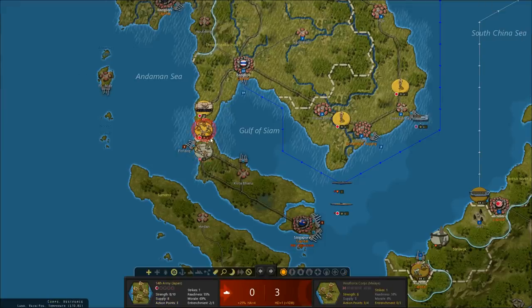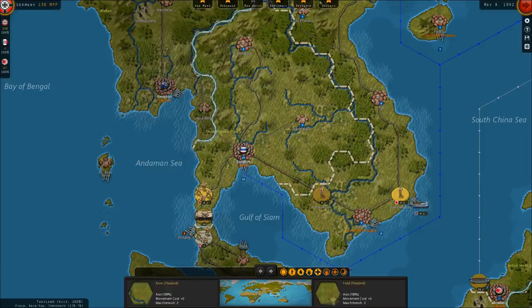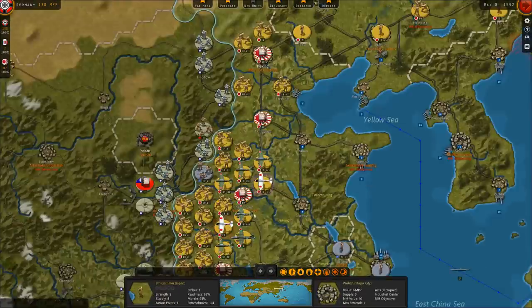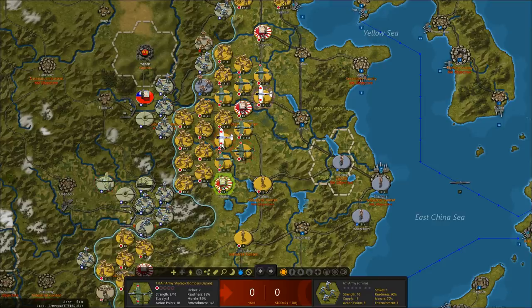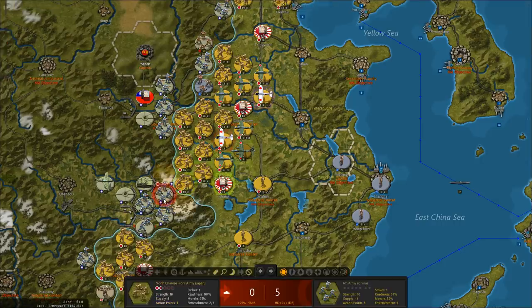Let's continue our attack against the British north of the Malay Peninsula. I also want to move some troops toward Bangkok. On mainland China, we're probably almost into the monsoon season. Let's see if we can flatten these guys — that should knock out some of their entrenchments. These guys are entrenched at level 3 — we'll attack at 5. Can these guys move down here? No.